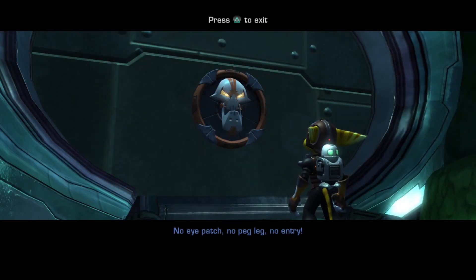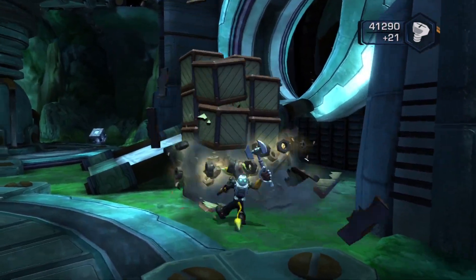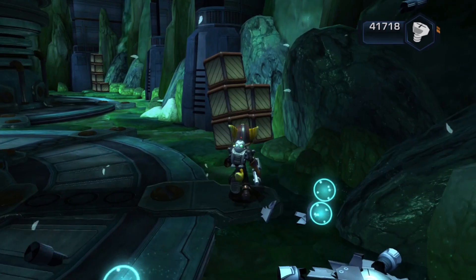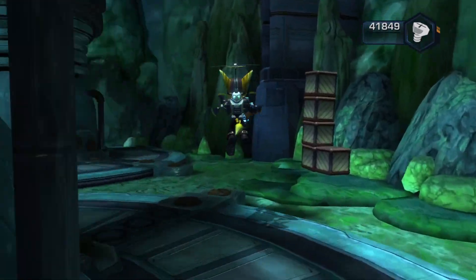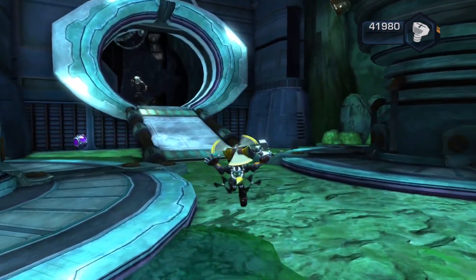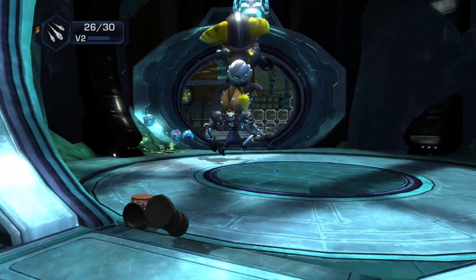Pirate doorkeeper — no eyepatch, no peg leg, no entry. Do I need to get an ally, or does Ratchet need to end up getting some sort of pirate costume? Could be either, honestly. Need some more health off to the side there. Prepare to meet thine maker. Why don't you meet yours? Well, I kept a safe distance. There's got to be more electric-side shielded enemies.